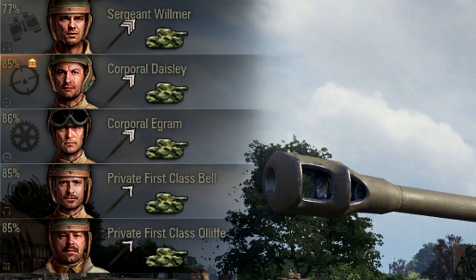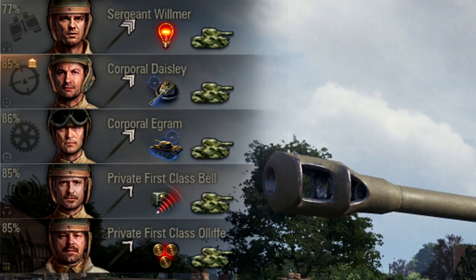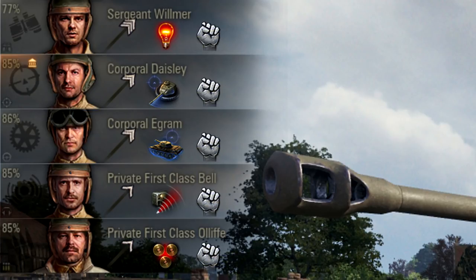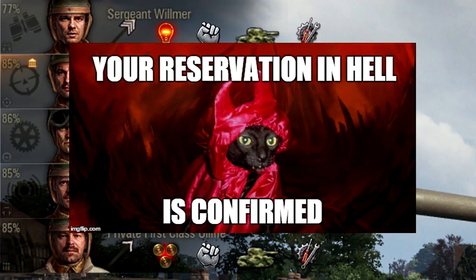Once 100%, drop for sixth sense on the commander, snapshot on the gunner, smooth ride on the driver, situational awareness on the radio man, and safe stowage on the loader, and train camo again. Once 100%, drop for brothers in arms, and train camo again. After that you can train repairs, and after that pick whatever the hell you want.